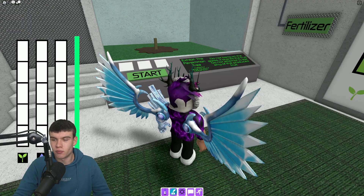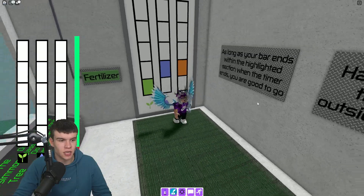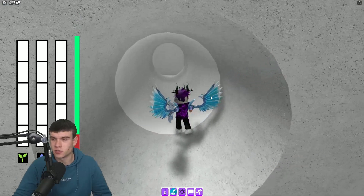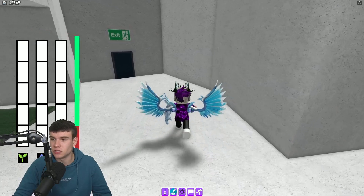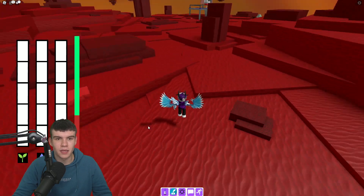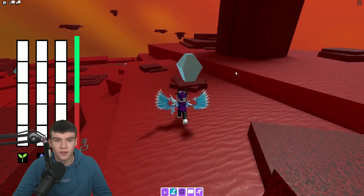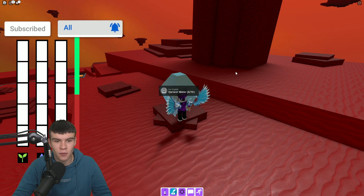It's kind of confusing, but essentially we need to get the water, the plant, and the fire thing. We need to harvest water. To be fair, I'm probably going to have to restart this again. But essentially, we have these different crystals around the map and you can harvest different stuff from them.